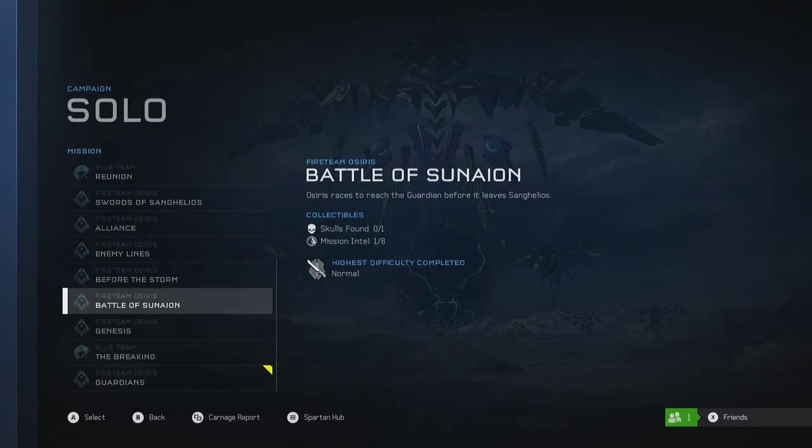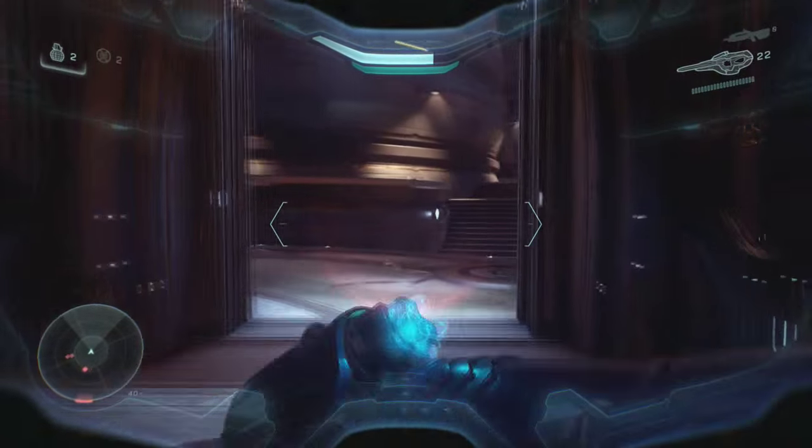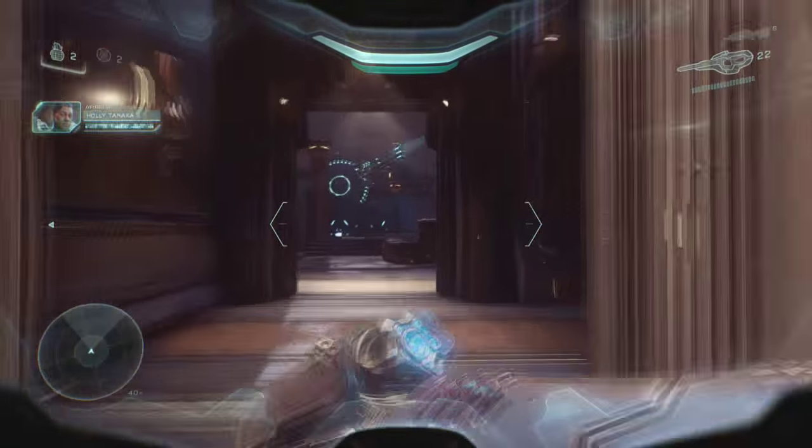You can find this Easter Egg on the mission Battle of Sunaion. Now, if you've already done this mission and you just want to speedrun this, just go after the generators for the turrets. I was able to run through this whole mission in like a couple of minutes.